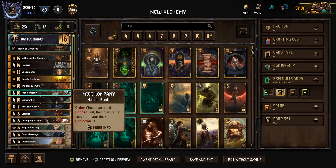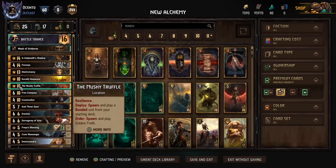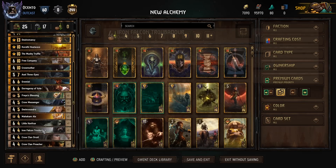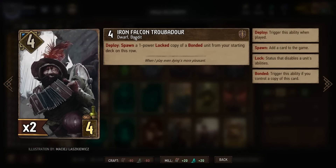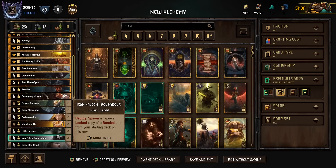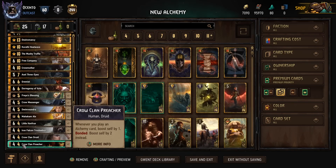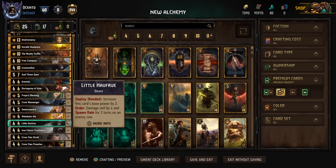With Free Company: choose an allied bonded unit, then play its top copy from your deck with a cooldown of three. Basically what we're doing is spawning a copy off the Iron Falcon Trabadour — a one-power copy of a bonded unit that gets locked — and we have two different options: it could be the Hafru, or it could be the Crow Clan Preacher.